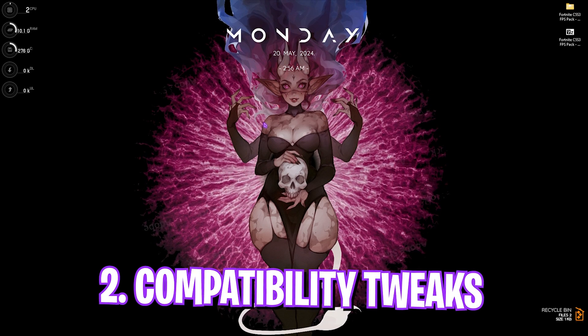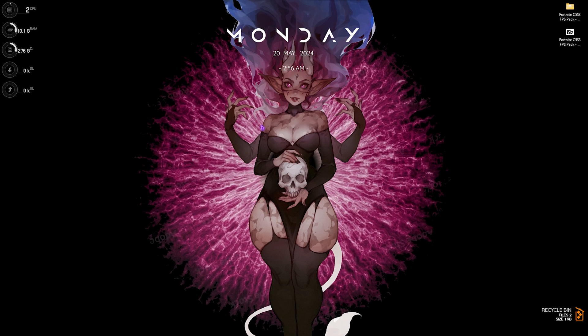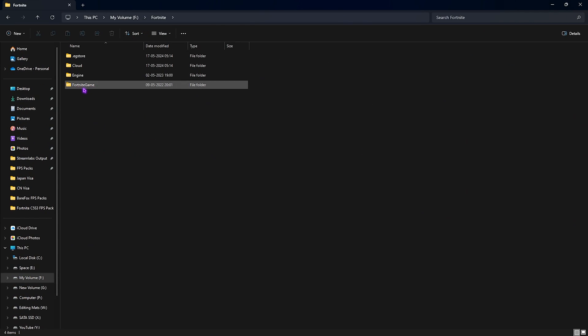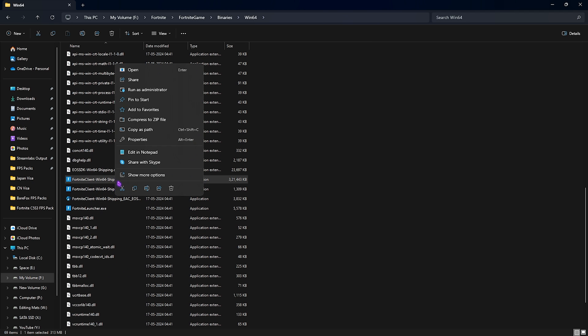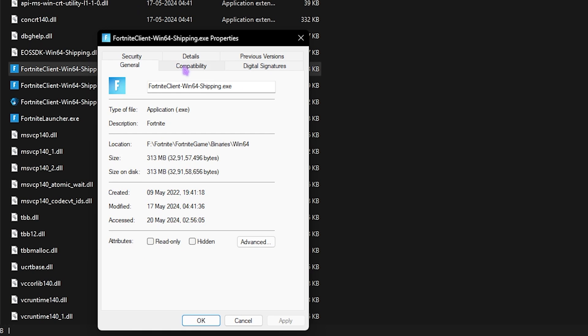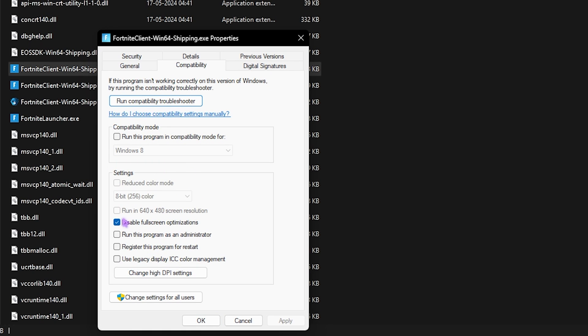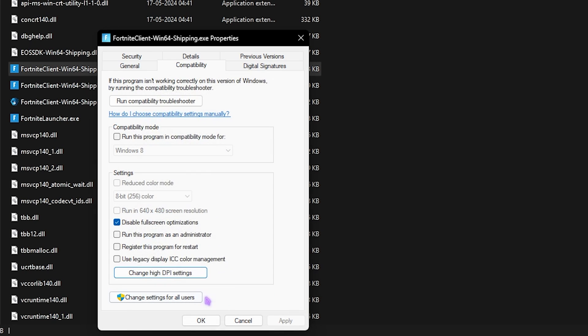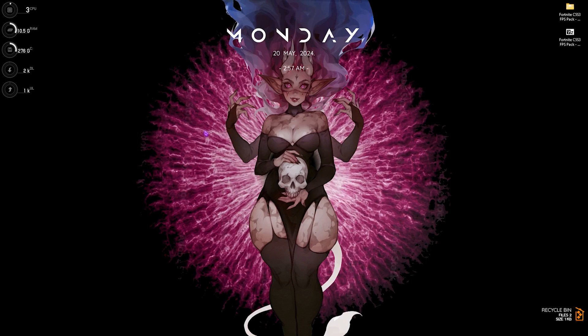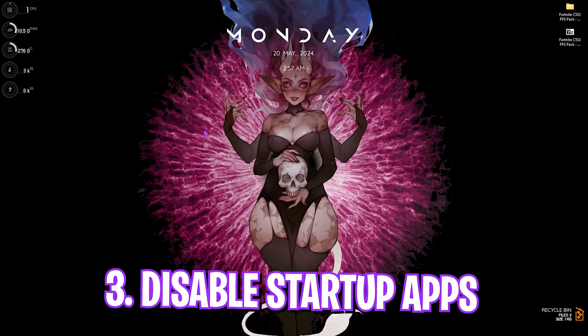Step number two is the best compatibility settings. Go to the install location of Fortnite, navigate to FortniteGame > Binaries > Win64, and find FortniteClient-Win64-Shipping.exe. Right-click on it, go to Properties, then go to Compatibility. Check 'Disable full-screen optimizations,' click 'Change high DPI settings,' and then override high DPI scaling behavior. Click OK and then click OK again.